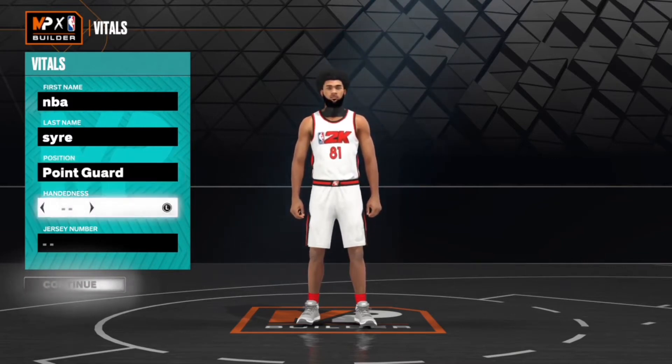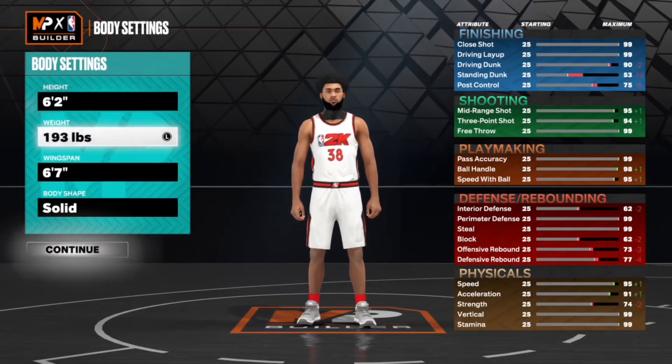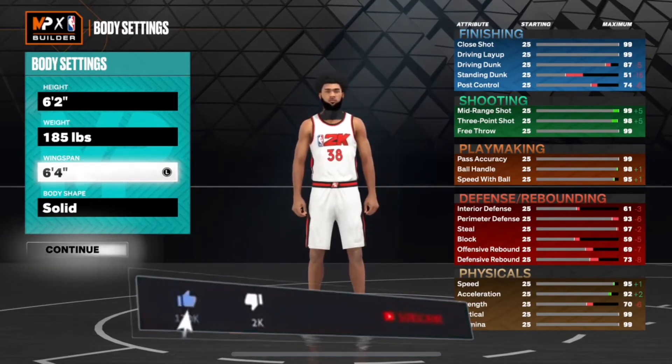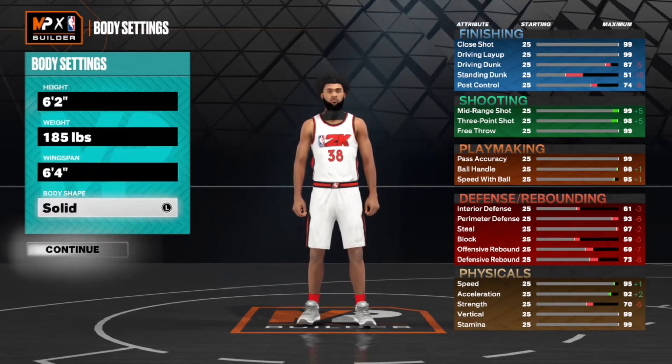First we're going with a point guard. It doesn't matter what hand or what number you're using. You wanna go 6'2", 185 pounds, and wingspan at 6'4". Body shape doesn't matter, but I'm gonna go with solid.